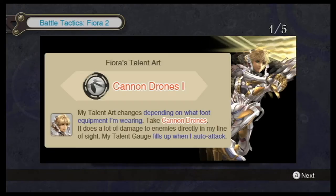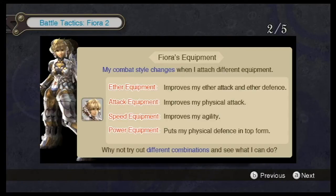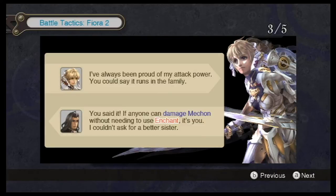Let me bring that up real fast. So I know that her drones change her talent art, that she has different types of equipment, and she does have a lock-on target, so apparently she can be a tank. She also has more HP than from the beginning of the game. I'm interested to see, once we get more equipment for her, what she can do. The Non-Existing Hero left some good comments on the last episode about some gems I can try for her. I thought her Mechon weapon would be able to damage Mechon, and this tutorial line from Dunban — 'if anyone can damage Mechon without needing to use Enchant, it's you' — is kind of confirming that. We haven't really fought Mechon with her just yet, so I don't know.